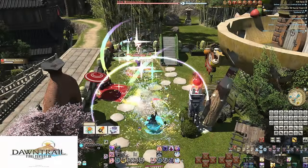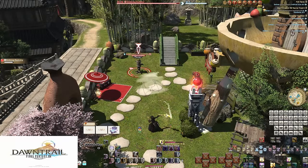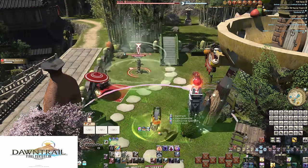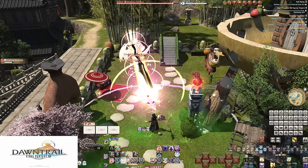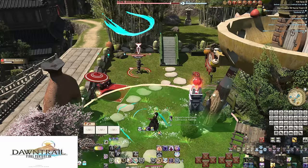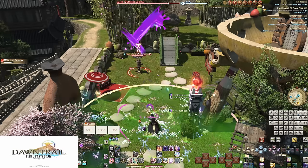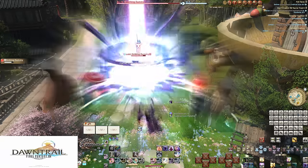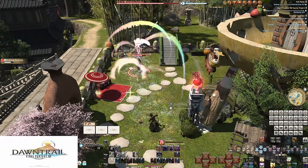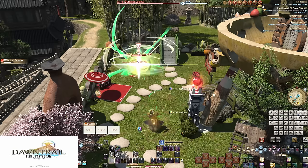Pictomancer is a job unlike any other. It has few buttons and not much done by each, but a completely new type of playstyle. Your main mechanic is painting. What makes this so special is how you are intentionally doing no damage while you paint, yet the power of these skills is so high it more than offsets the time spent on it — so much so that as of writing this, we're likely going to see some nerfs.